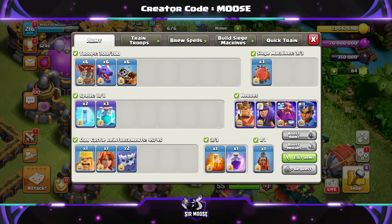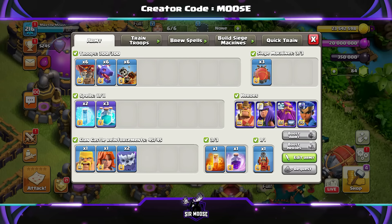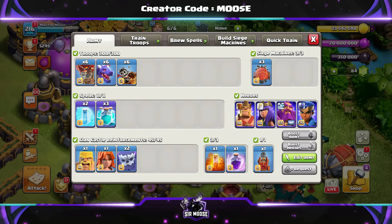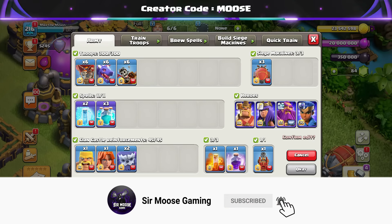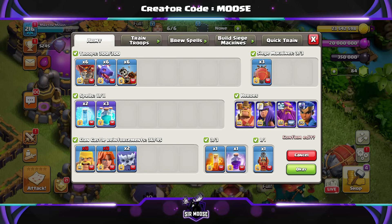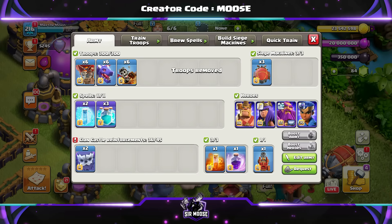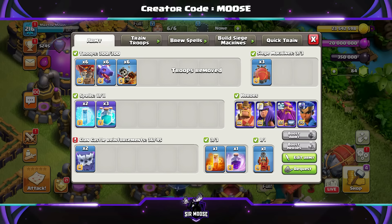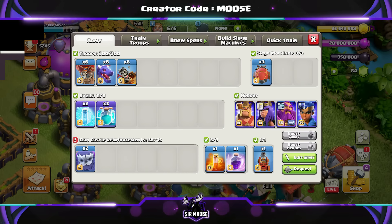This one is going to be 6 Bloons, 6 Dragons and 6 Dragon Riders. Spells are going to be 3 Clone Spells, 2 Freeze Spells, and then a Rage Spell and Poison Spell to sprinkle on top. Normally we're going to be using the Battle Blimp and your Clan Castle Troops. We want 2 Yetis and 2 Yetis only — nothing else. This is the Yeti Clone Bomb attack. We're going to be cloning those Yetis.